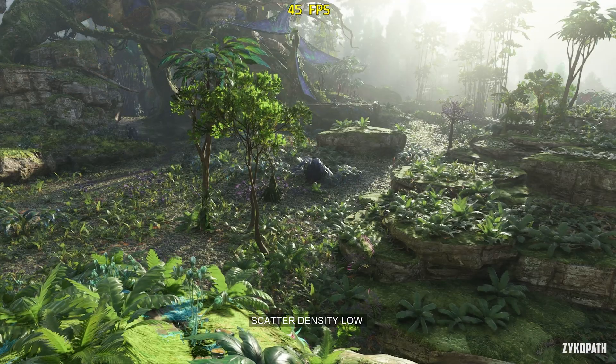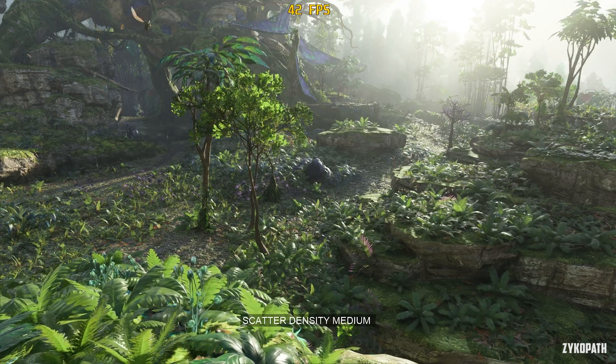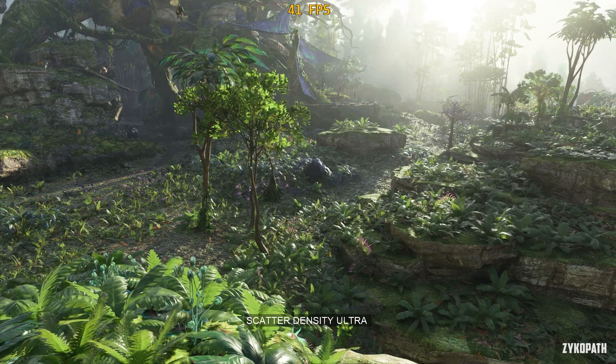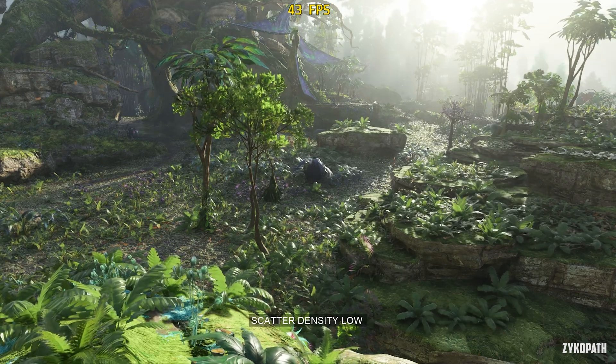The scatter density setting seems to be broken as well. The low and medium options work just fine, however high and ultra don't seem to make any changes over medium, as they're supposed to according to the in-game image comparisons. Just set it to medium for now.